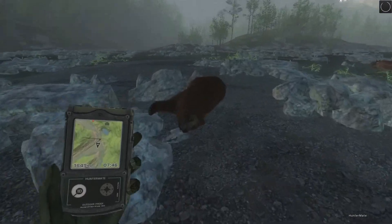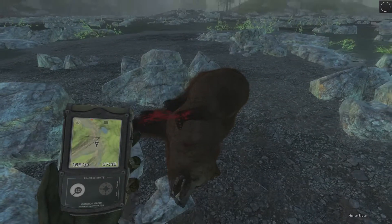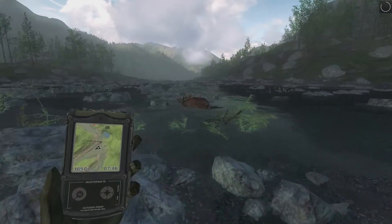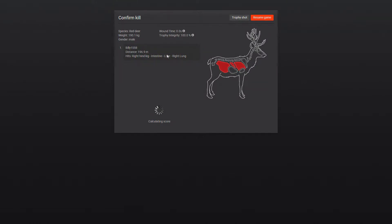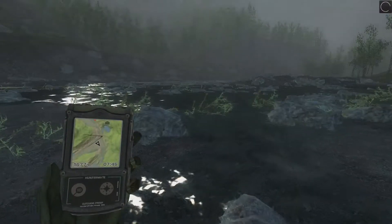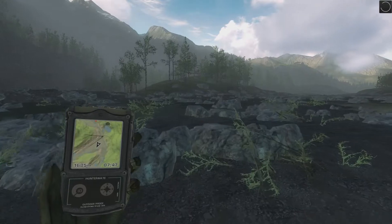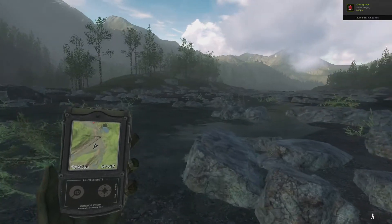Alright, here's our brown bear down right here — another female, double lung shot at 148 meters, and this one scores 20.6. A bigger female brown bear, but I was expecting a male for sure. And here's our other baby red stag that we got down — we got right hind leg, intestine, liver, and right lung. This one scores 145.6, another real young one. But before we end the game to restart, I'm going to take a look over this hill. There's usually some fox or maybe even some roe deer on the other side.